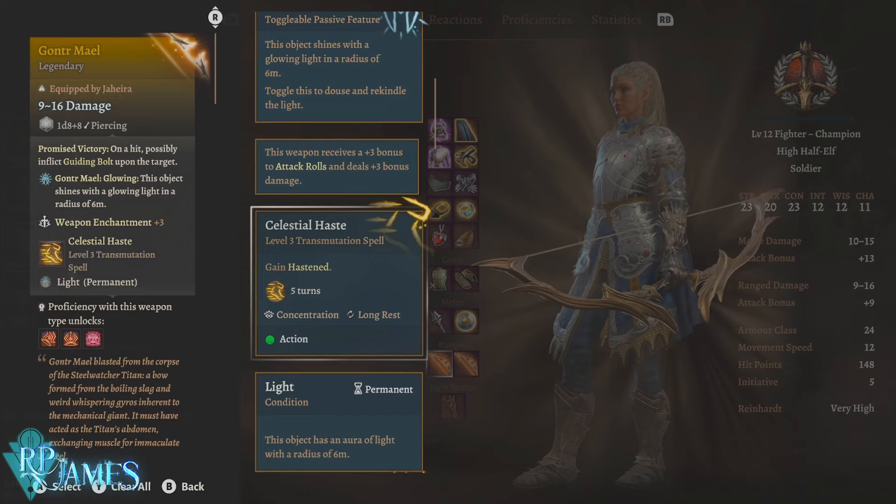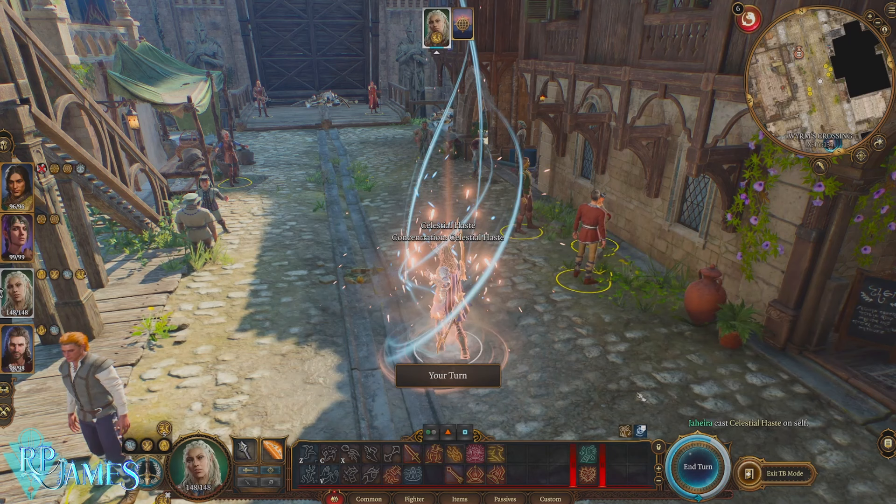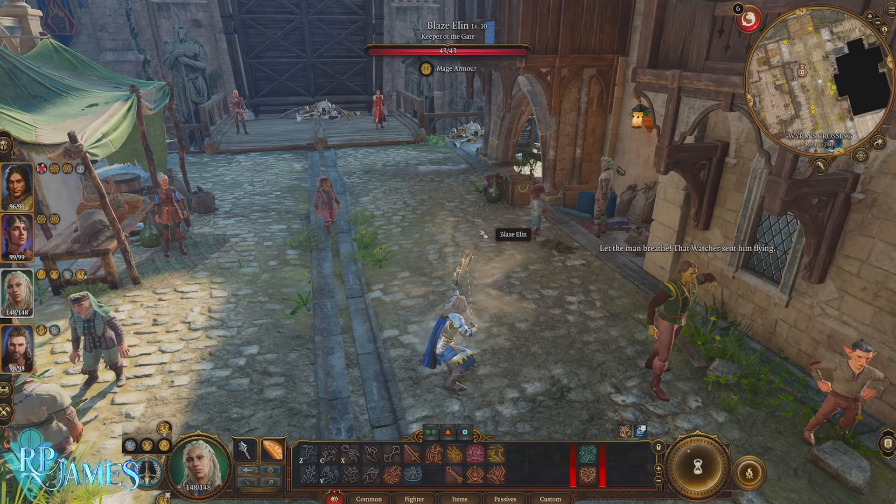It also gives you Celestial Haste, which is basically Haste, but unlike potions which last three turns, this one lasts for five turns. It will be replenished after a long rest, which is amazing.